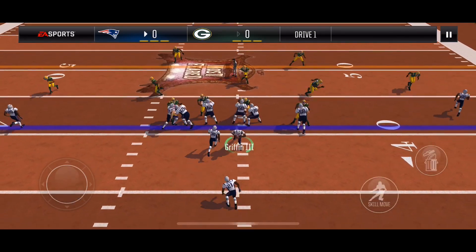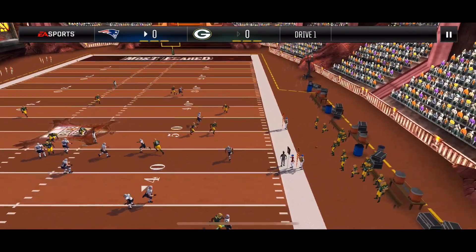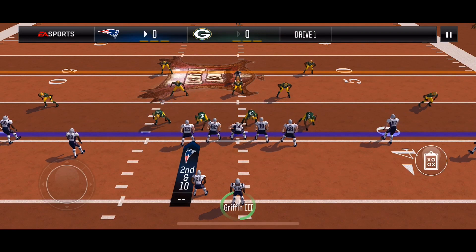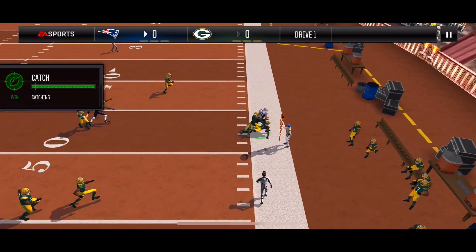PA slide against 4-3 — uncounted. Fullback's going to be covered. Waiting for that tight end — he can't get open so I throw the ball away. Spread effort drag — uncounted as well. Cornerback blitz. I hit the tight end and he gets the first down.